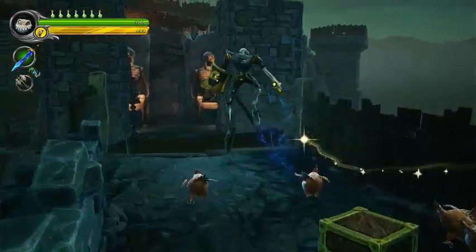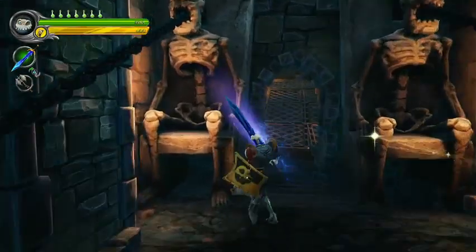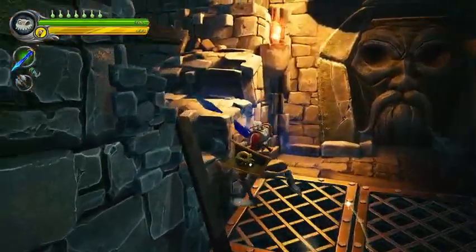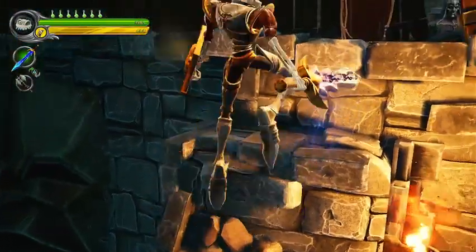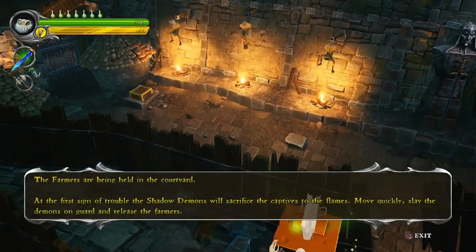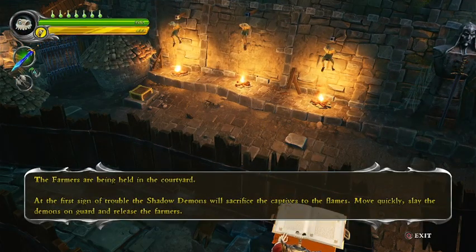There we go, thank you chickens. Now we have to go up here. First of all, there's something on the left hand side, but let me read this book first. 'The farmers are being held in the courtyard. At the first sign of trouble the shadow demons will sacrifice the captives to the flames. Move quickly, slay the demons on guard and release the farmers.'